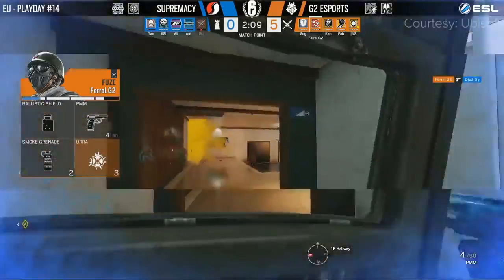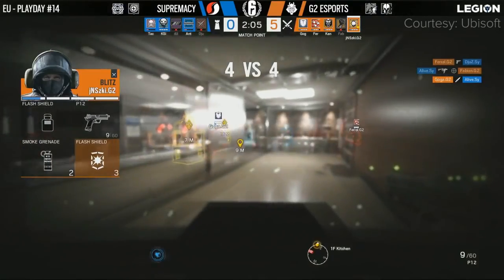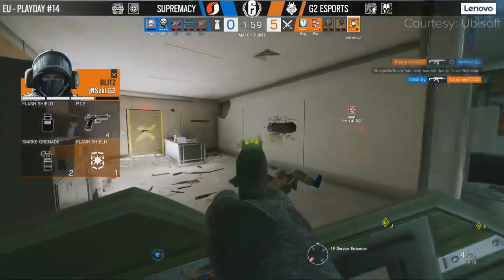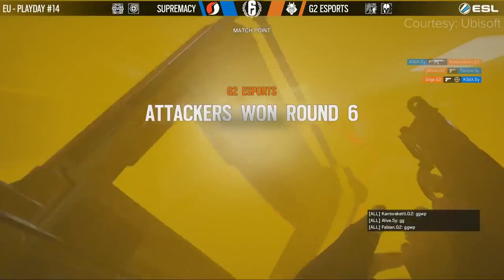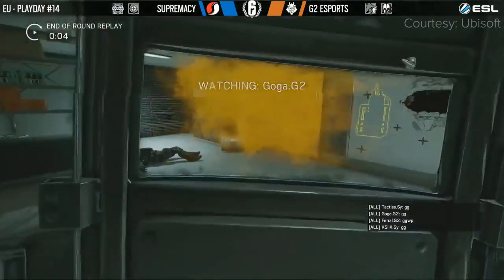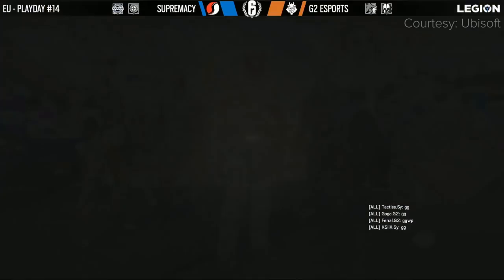Feral moves in with a ballistic shield — PMMs goes down. Alive will refrag, and of course it's Fabian down. Goga has walked in and gotten one. Kanto with a refrag again onto Anthrax. The shields are right into him and he can't do anything against it. Tectis will go down. Goga with a finisher on the Monty, and K6 will go out of the round. G2 will meme their way to another win.